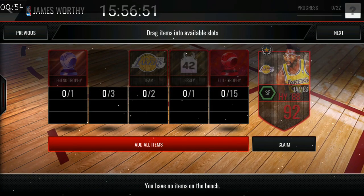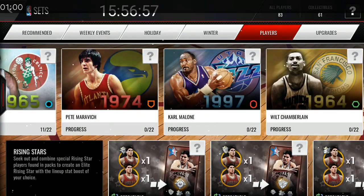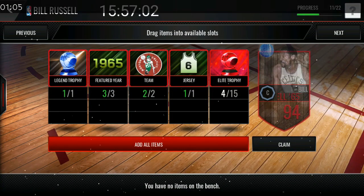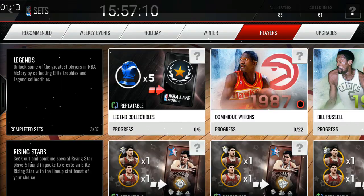I want to build James Worthy next — I'll check the auction house to decide. There are so many barters on these legend collectibles, it's so difficult to pick them up. I picked all of them super cheap — except for one, I did not pay more than 25k for any of the others.